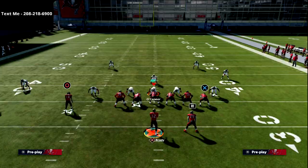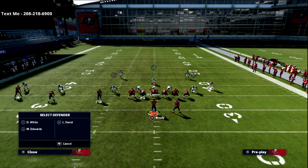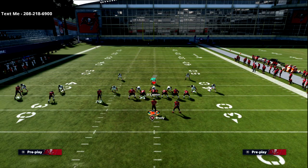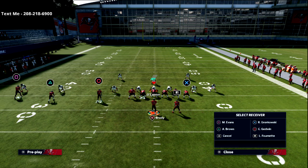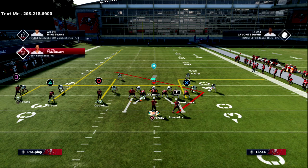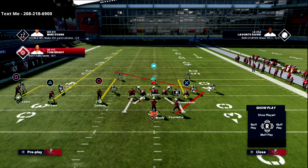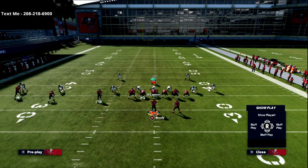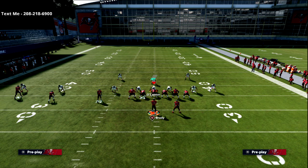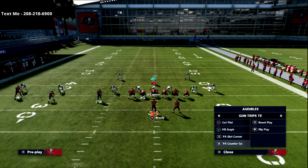The last thing I want to cover is how you can use this concept with hot route master. If you have a hot route master quarterback, when you hot route you can put your running back on a Texas route — that's basically the angle route. It's honestly a little bit different; if you compare the two they're essentially the same thing, just an angle route. The hot route version is a little sharper in my opinion, but you can pair this with other concepts.